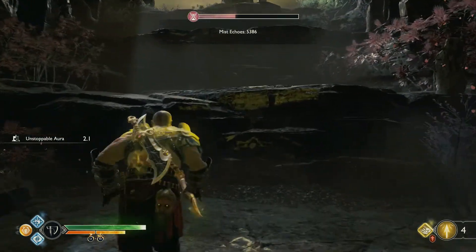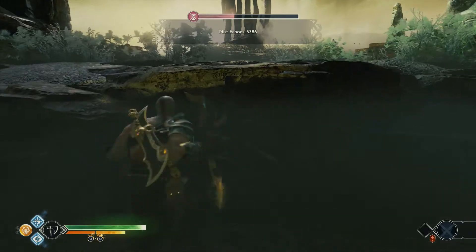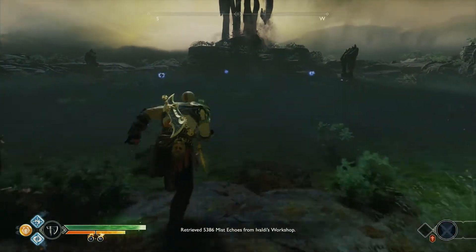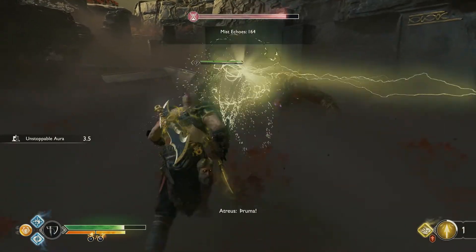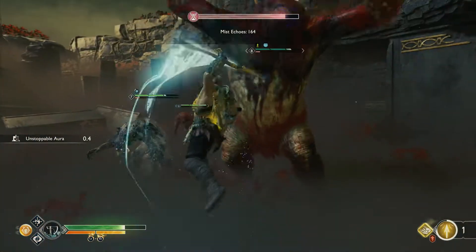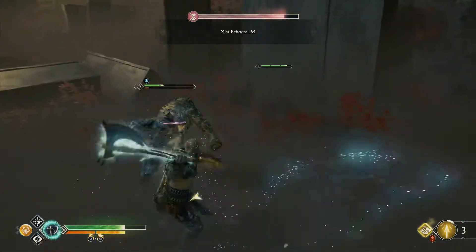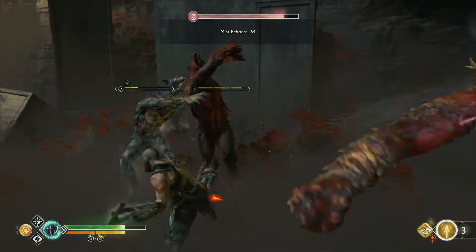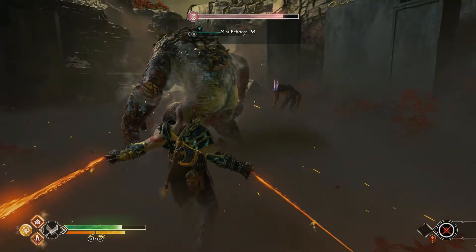In the next run we'll show you the special room where the anchor of fog spawns. This room is special — it will have even higher level enemies. Look at that: a level 8 ogre. And not only that, this room has only one entry and exit.